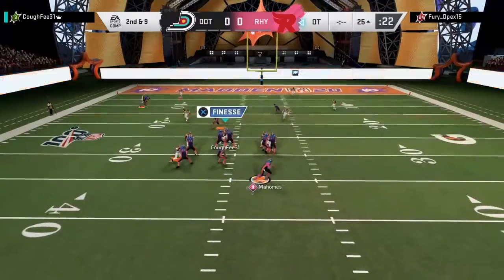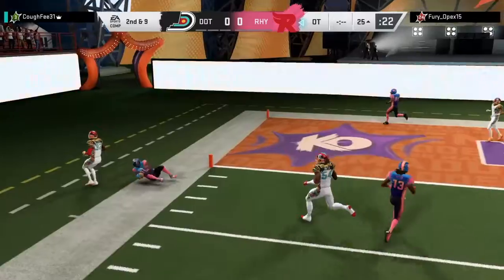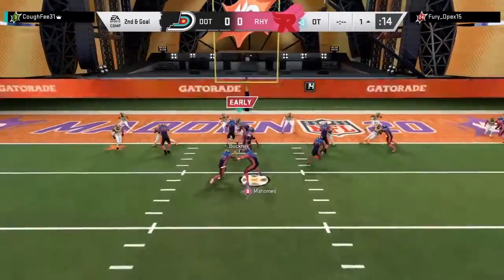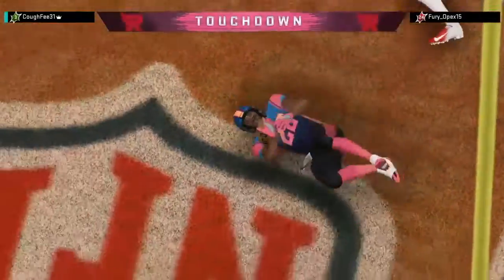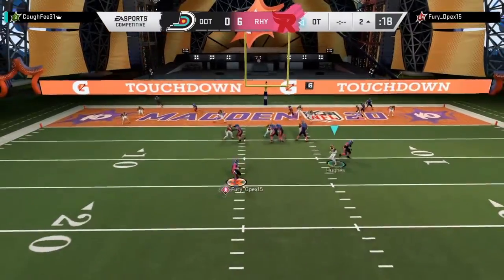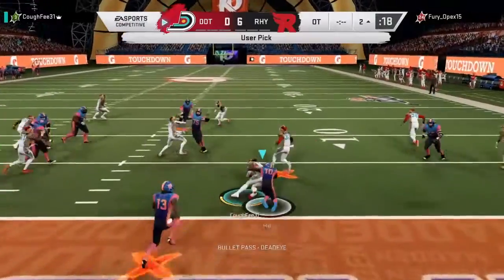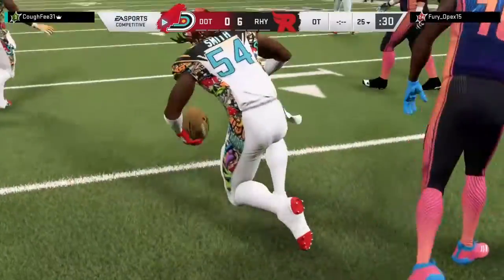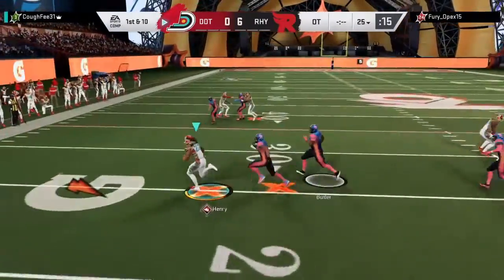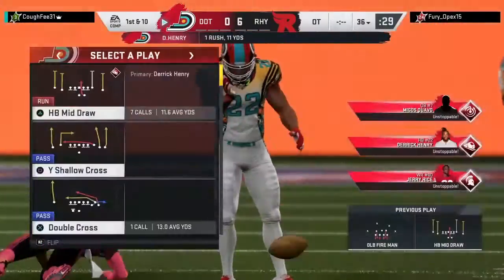Second down on Mahomes — now he'll move out the pocket. What a catch! Going with the run and he will score — touchdown. They'll look to throw — too hot to handle, and now it's picked up. First carry for Derrick Henry, trucks off a defender. Someone knows how to move the ball in Superstar KO.